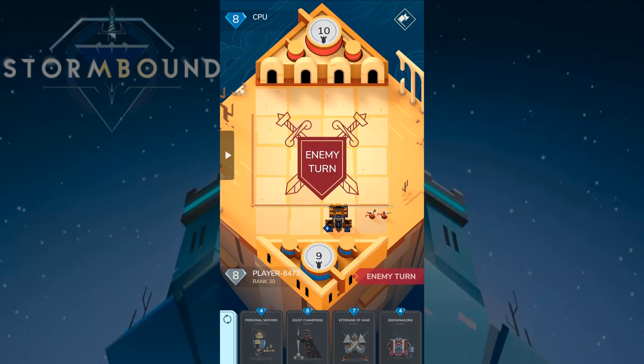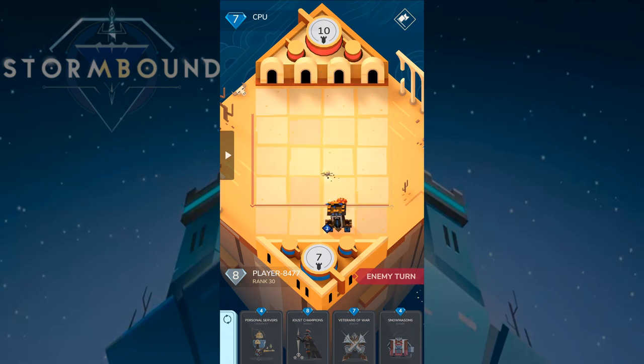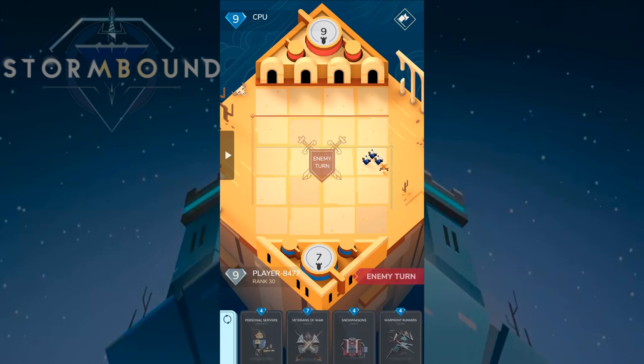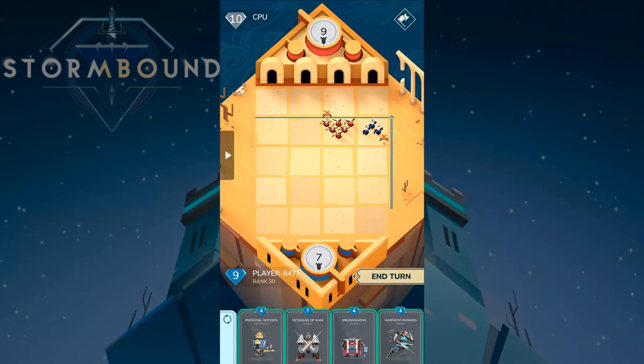Let's see how this goes. Some units try to rush to the base — lucky they want to launch at your base. Let's play Jaws Champion here and push forward quite a bit. We still have Snow Masons and Personal Servers as boosts. The opponent has a 'survive: spawn' ability, and Dreadnaught behind — really annoying. I'll have to use Veterans of War to handle that.